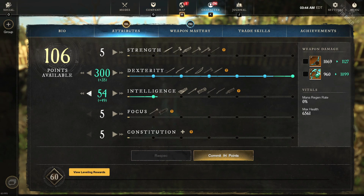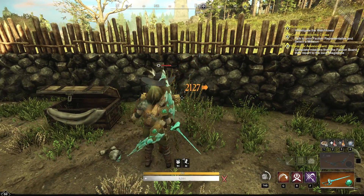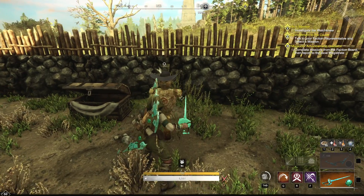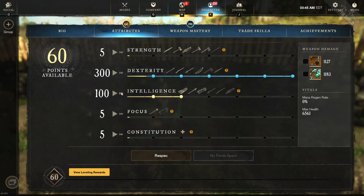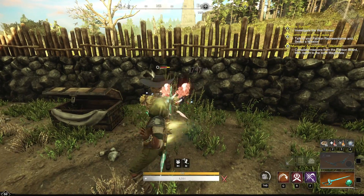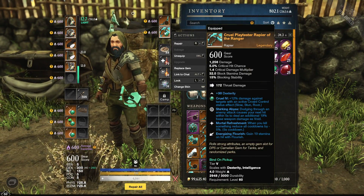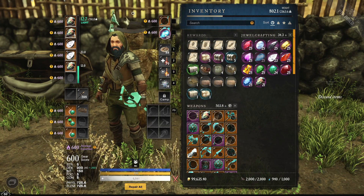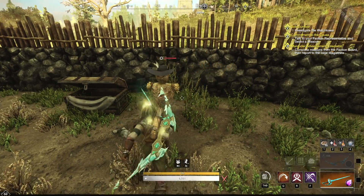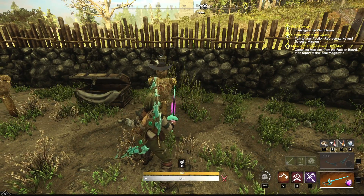Now we're putting 50 points into intelligence instead. We have 1519 — we can already see a DPS increase. Another 50 points into int gives us 1646, already above what we had at 400 dexterity. For the full 150 int we have 1747. I also swapped in an elemental gem — that gave us a lot more damage due to crits, but we'll cover that in the breakdown.